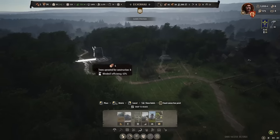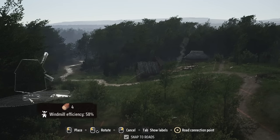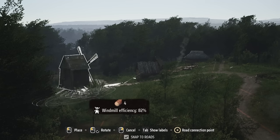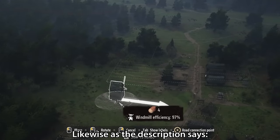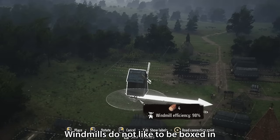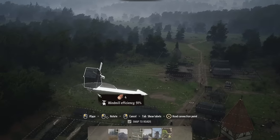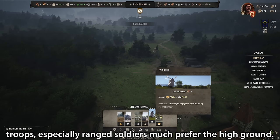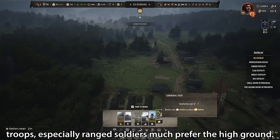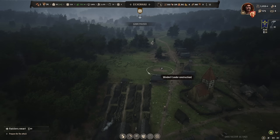Firstly, talking of the high ground, let's look at windmills. As you can see here, if I lower my camera, you can clearly see the difference in terrain elevation. Depending on where you place your windmill, this can drastically affect its efficiency. Windmills also do not like to be boxed in with trees and other buildings, so find them a nice, high, open space so they can work at maximum efficiency. And in combat, just like in reality, troops — especially ranged soldiers — much prefer the high ground. So keep elevation in mind when deciding where to attack, and position your archers accordingly.